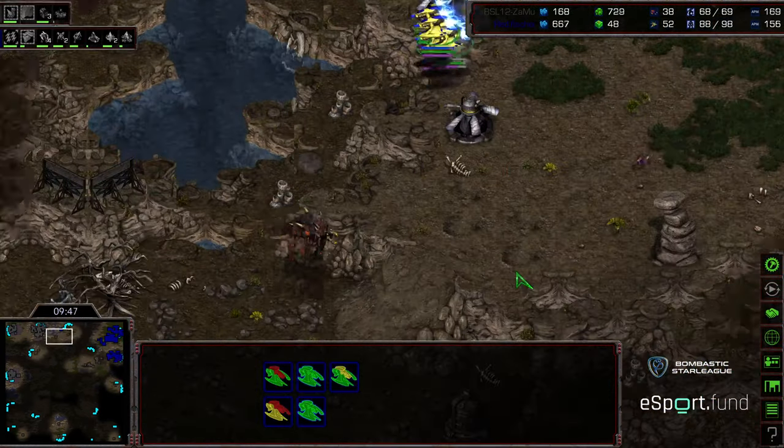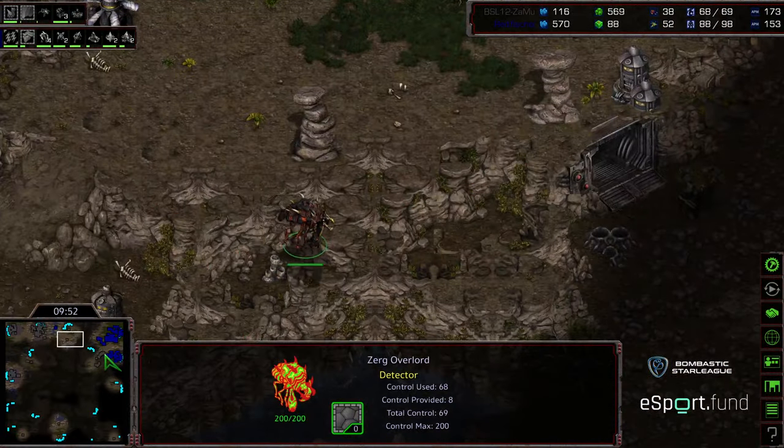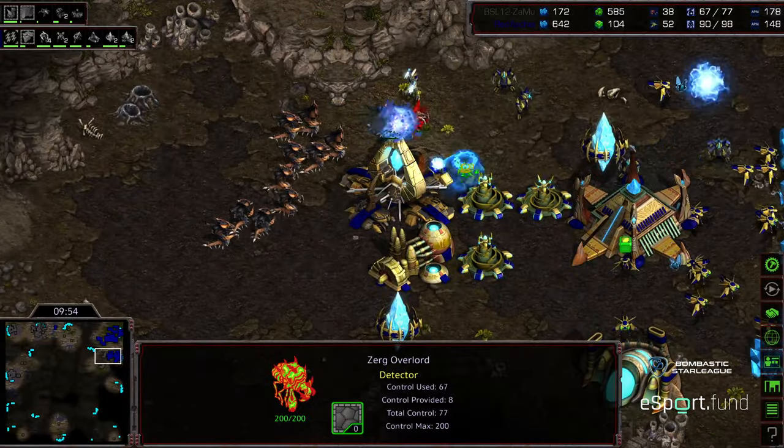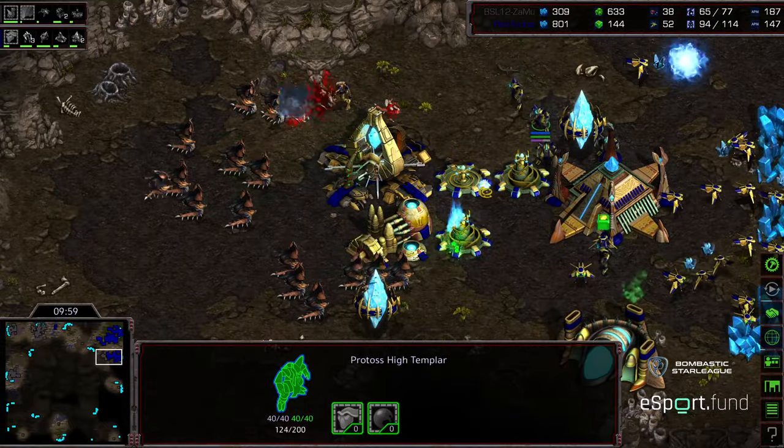Fisheye forcing Zammu to try to multitask. Zammu is sitting at just 31 drones compared to 52 workers from Fisheye — so Fisheye's macro is now kicking in. Hydralisks moving for a semblance of a counter at the natural expansion. Level 1 weapons already there. Psystorm is going to be finished momentarily and there's going to be plenty of High Templar to obliterate that. The Corsairs are still wandering free, looking for Overlords to kill.